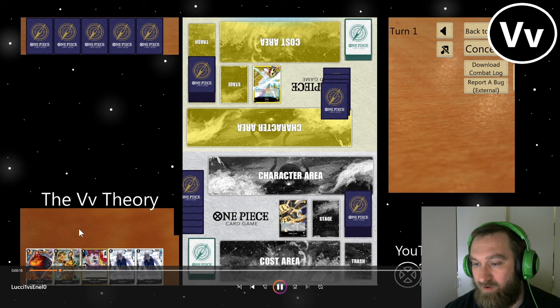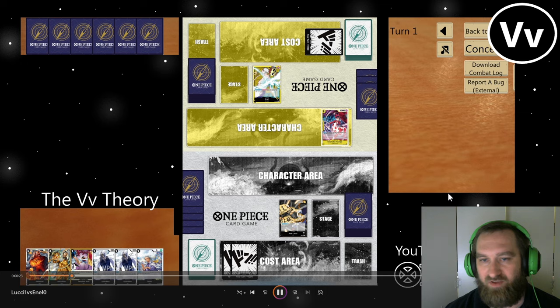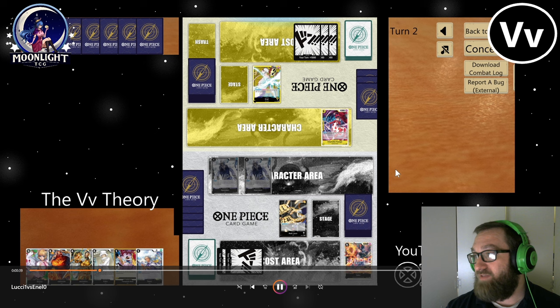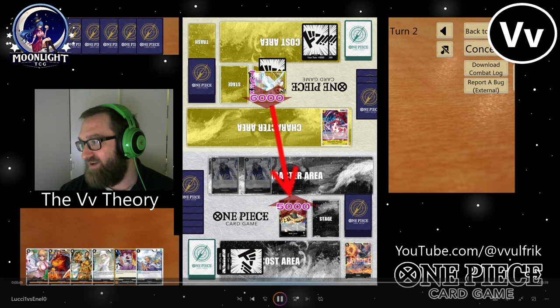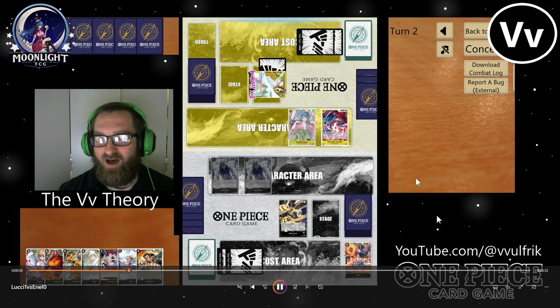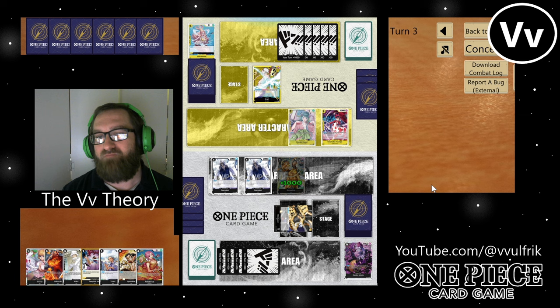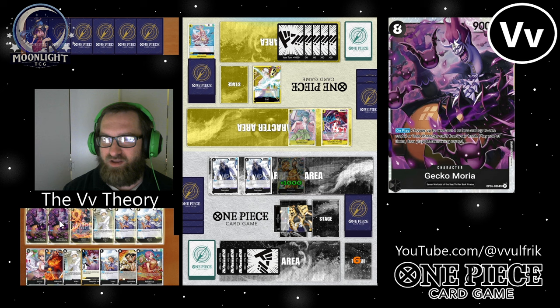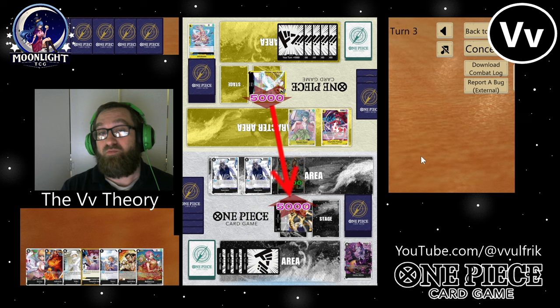Next up we've got Enel — very aggressively taking life with a Flampy early. I'm not sure I agree with that play. I don't know if I agree with playing out Flampy in an Enel list, but at the same time it is a good card to have as a 2K counter. The question is what 2K counter did Flampy take the place of? Because you run Satori, Hiyori, and I think Beige. But anyway, this is a brand new meta and he's trying out something new. He then plays out Ace — the new five cost rusher Ace — so he probably has the two cost guys that can bring him into play as well.